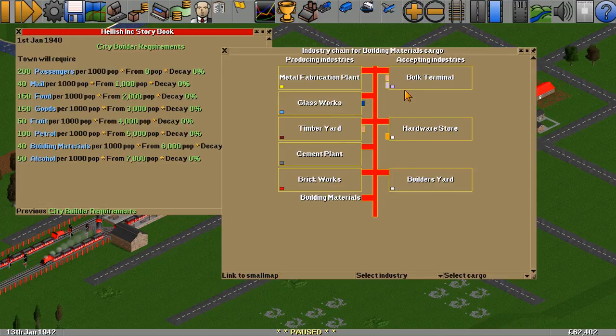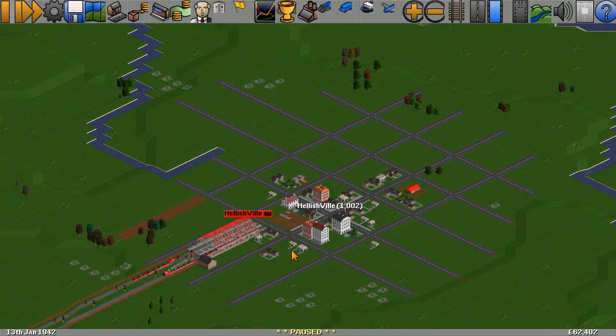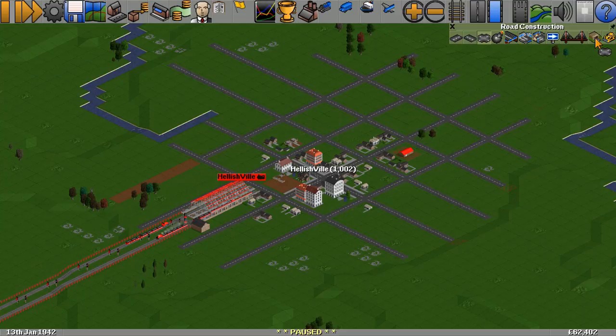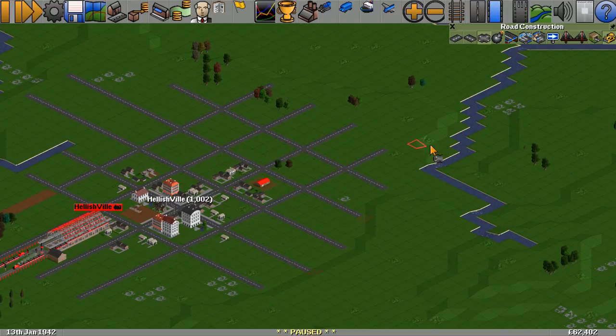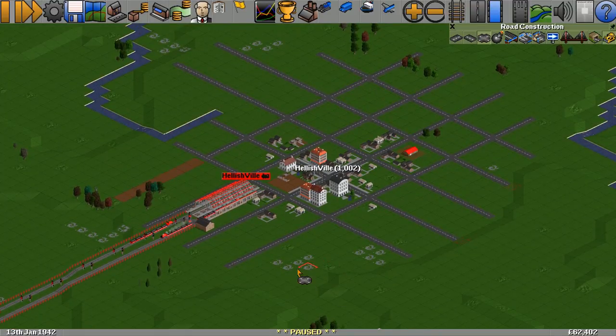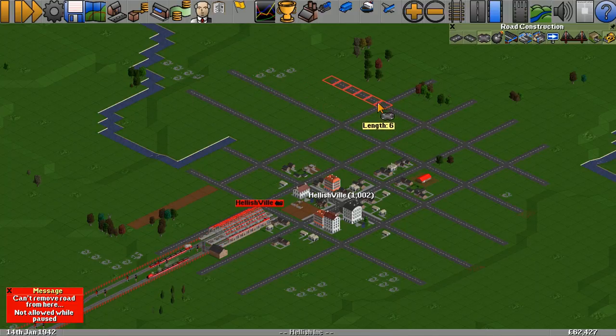So the first one we need is the petrol station. I did have a comment saying that petrol stations get built by the town automatically. That is true. However, I do want to force a particular location. This is where one of our main passenger stations is going to be. The other main passenger station is going to be over here, and what I'll do is we'll put freight at the top and the bottom here. I'm going to allow a 9x9 in the middle with no stations. So that means this section here is where the station is going to be.